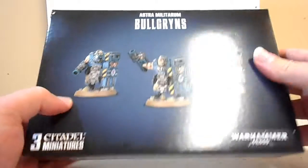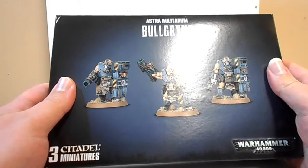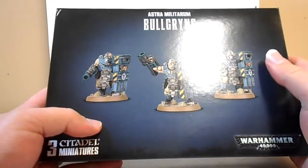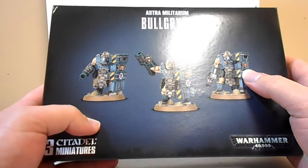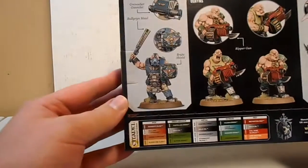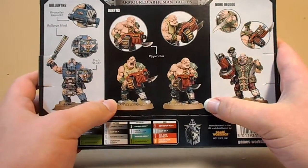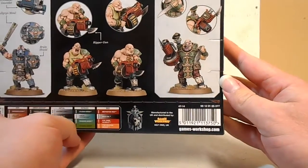So, let's look at the back of the box first. We have these built up as Bulgrins with slab shields and grenade gauntlets, because that was actually the loadout for them back in the day - slab shield on one arm and grenade gauntlet on the other, and if you wanted to do the maul, you had to take the brute shield. On the back we also see them as Bulgrin with brute shield and Bulgrin maul, and as Ogryn with the big ripper guns.